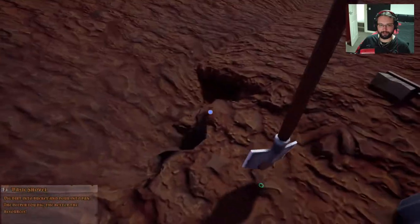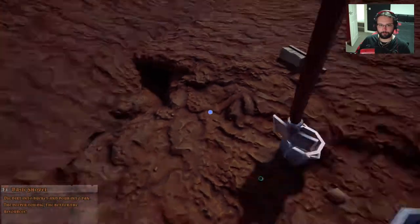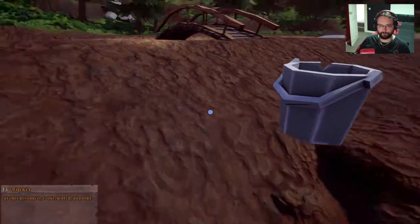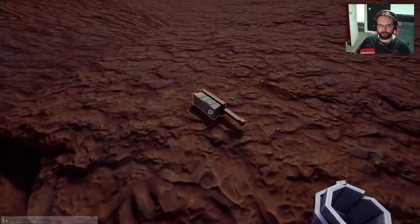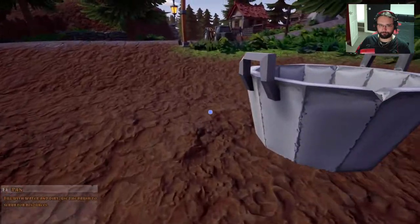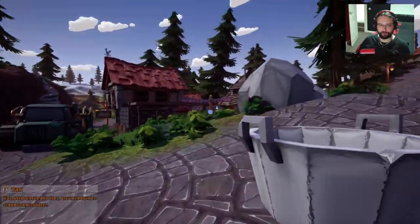Let's just keep digging out from this edge. It's fairly simple to start with. It does get more complex as you get further into the game. We can't do anything with these yet. So how about we go and trade these in and see if we can get enough gold to actually buy anything.